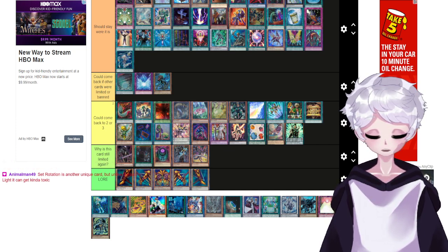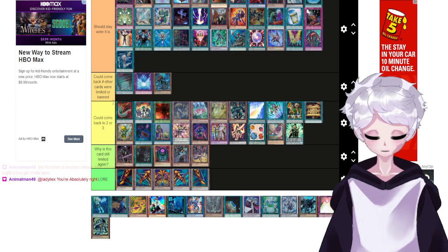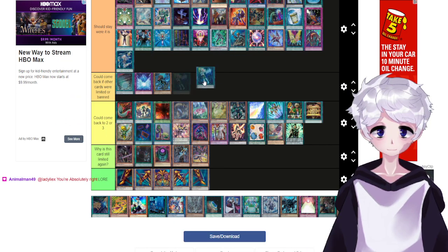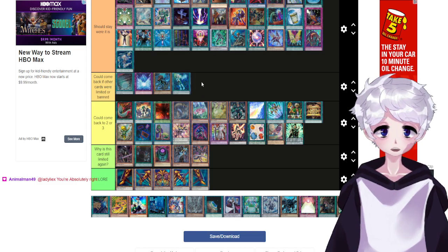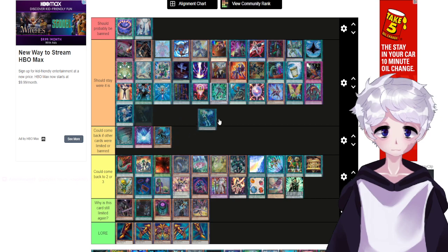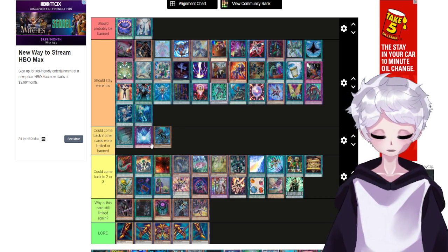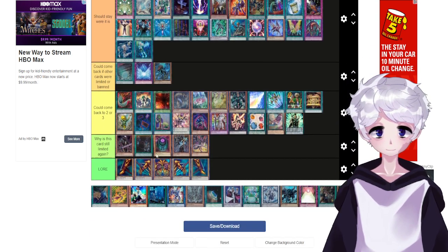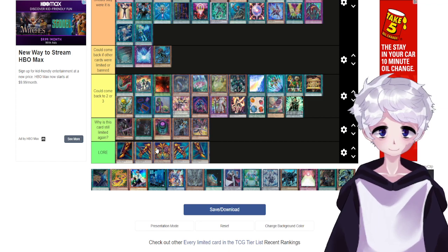Set Rotation is another unique card, but unlike Seka's Light it can get kind of toxic. It could probably stay where it is, but it could also come back to two if we limited or banned cards — if we banned Multi-Roll and limited Kagari again, we could probably get one more Engage back, but I don't think it's happening. Electromite powers up the entire Pendulum game mechanic to great heights — not many cards can do that.